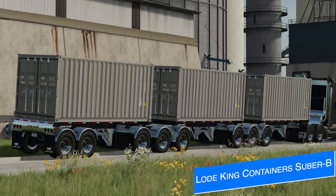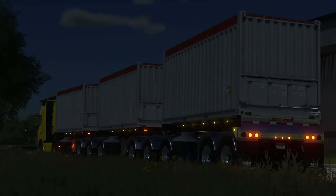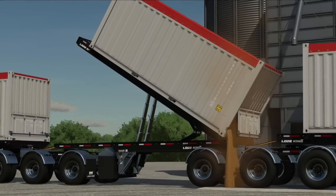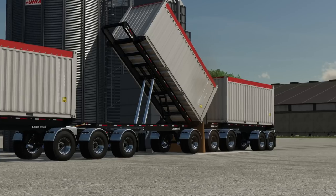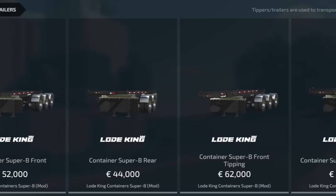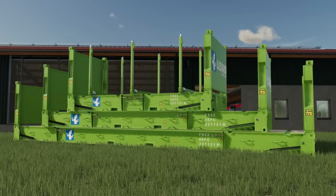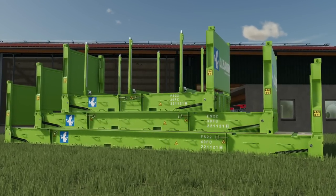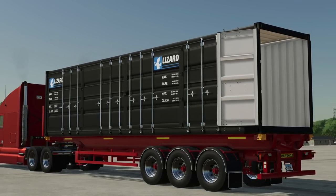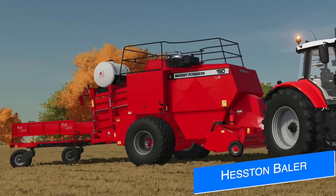Jumping over to mod news, we've got a few updates from Hispano Modding, starting with a new mod — the Load King Containers Super B. The 20-foot version is almost finished and will be getting other versions too. There will be all sizes: 20, 25, 30, 35, 40, and 45-foot options. Four different configurations will be available: front non-tipping, rear non-tipping, front tipping, and rear tipping. The flat rack and standard containers are pending. He expects a release sometime this week.